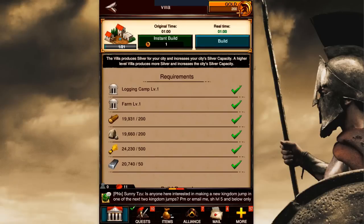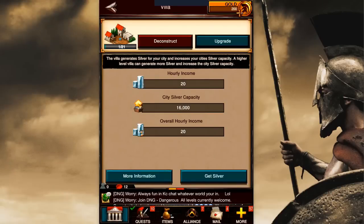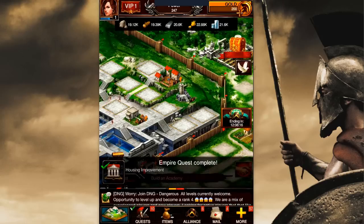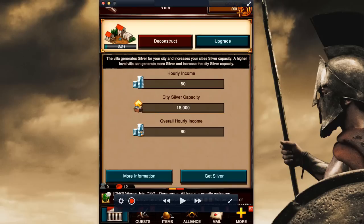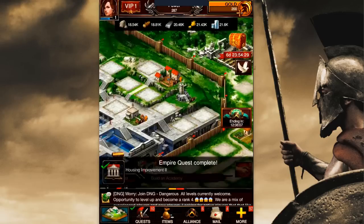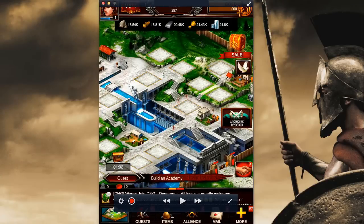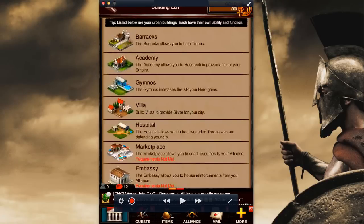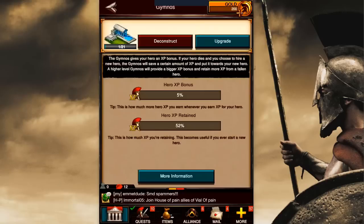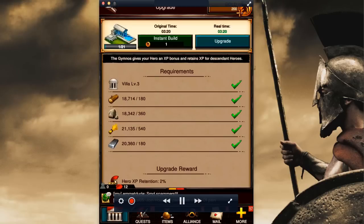You can see here the requirements — it says you need a logging camp level one and a farm level one. I'm going to click build here and upgrade this villa as high as I can. Let's go ahead and upgrade the villa to level three. And there is the level three. That's where I'm going to put my gymnos. I'll build it and just keep upgrading it as much as possible.